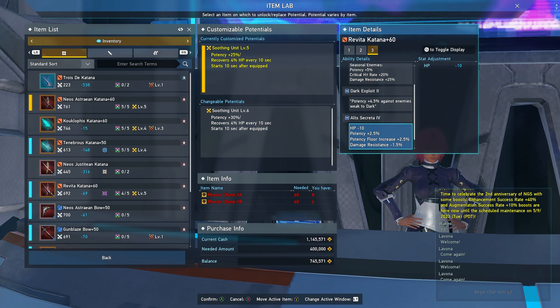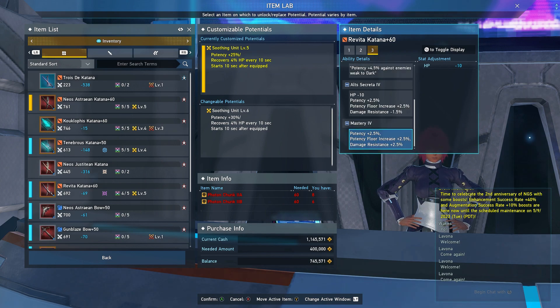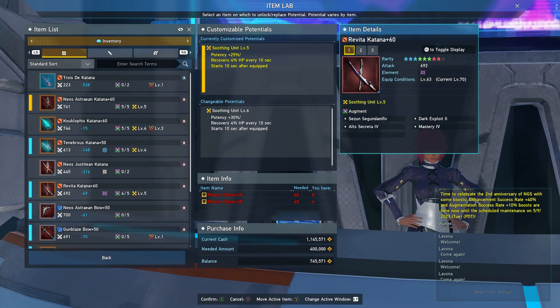You have Alt Secreta 4, which gives a negative on HP and damage resistance but bumps potency and potency floor by 2.5%. Then Mastery 4 gives a 2.5% bump in potency as well as a 2.5% potency floor increase, plus 2.5% damage resistance. Unfortunately, when you combine Alt Secreta 4 and Mastery 4, you're only netting a 1% damage resistance, so I'd probably replace Alt Secreta with Dread Keeper 4 — you get the potency increase and better damage resistance.